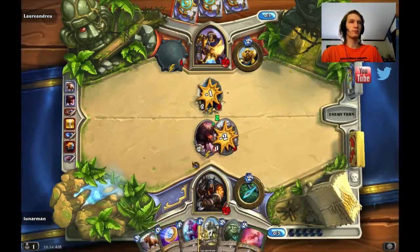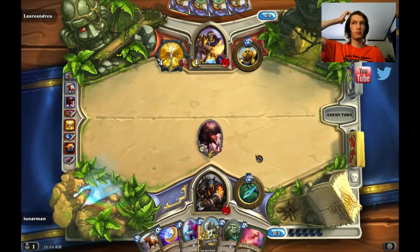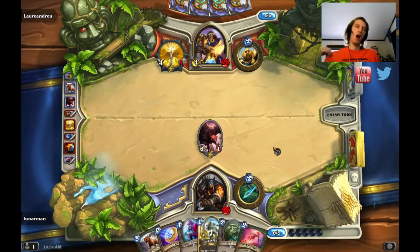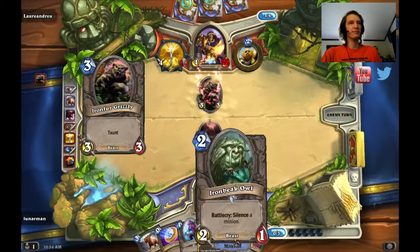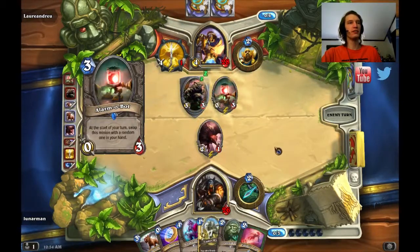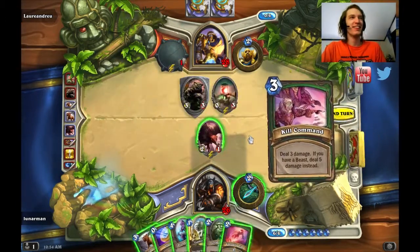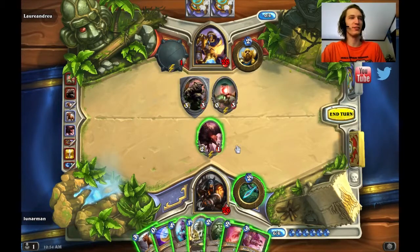I got Explosive Trap, that's not bad. I do still have the coin. I think he's gonna run his weapon into my Buzzard. Alarm-O-Bot? Does he have Tirion Fordring in his hand? This dude's deck — what? I kinda wanna leave Alarm-O-Bot out and see what he pulls.